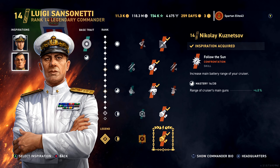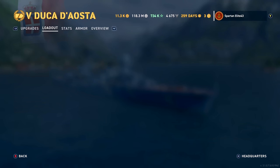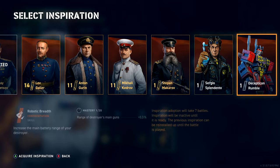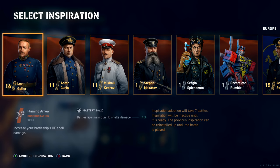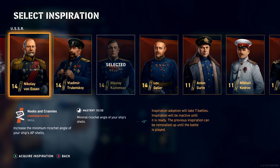Kuznetsov you might be able to swap out for Von Essen, because the extra penetration angles might come in handy on this particular ship. I haven't tested it yet, but I have noticed that this thing has very good AP — very good AP. Getting a little bit more penetration angles might be helpful for this ship, so something to consider.